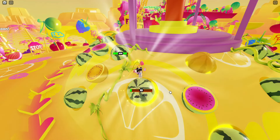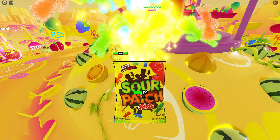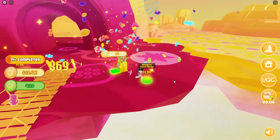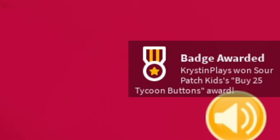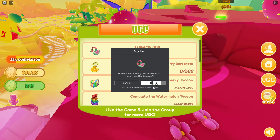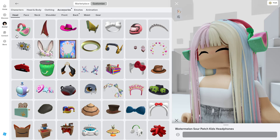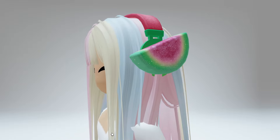You can use the coins you earn to unlock more in-game perks with your jump height. As you play, you'll be able to unlock different Sour Patch Pals to help. Go ahead and continue unlocking your buttons until you reach all 25. We just got the badge for buying 25 tycoon buttons, and we can now claim our reward — having also spent 10 minutes smashing melons. Let's claim the first reward completely free. You'll find it located in your inventory under your head accessories, and here's what the first item looks like.